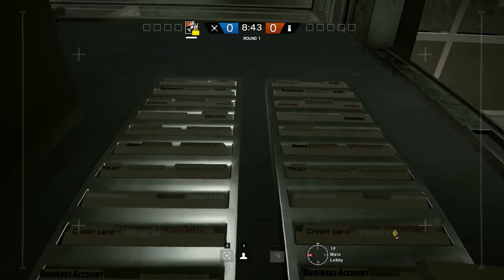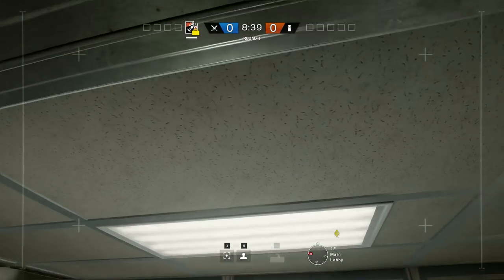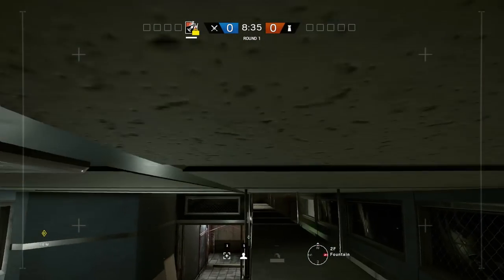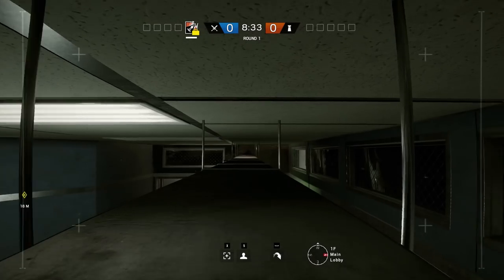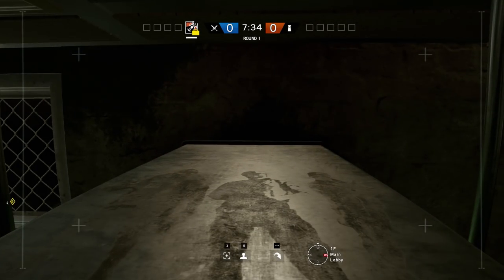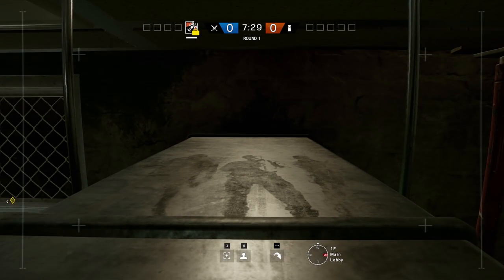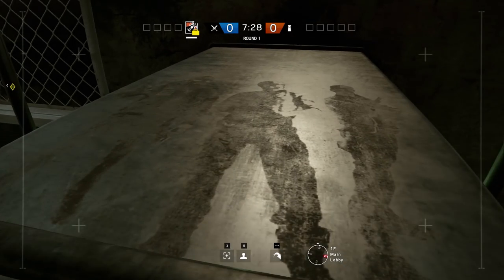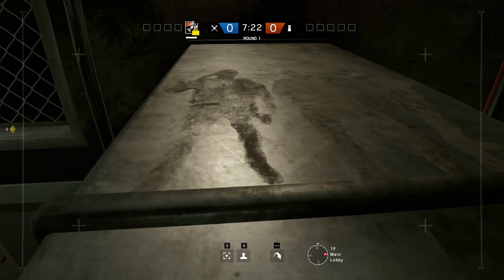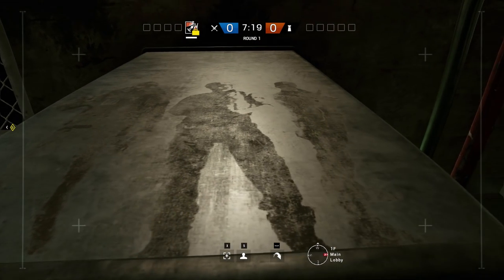Moving on, we're going to be on Border. There are a few different ways to get your drone up on top of the AC ventilation shafts — all you've got to do is drive your drone all the way to the left-hand side of the main lobby. In the outline of the dust on top of the ventilation shaft, there are actually three operators. The one on the right looks like Ash maybe, the one in the middle possibly Fuse, and the one on the left kind of looks like Smoke. Let me know which operators you think these are — this actually corresponds with some artwork that's out there.